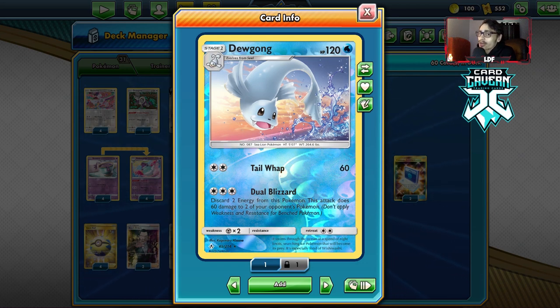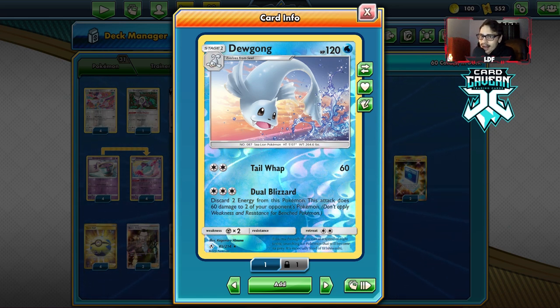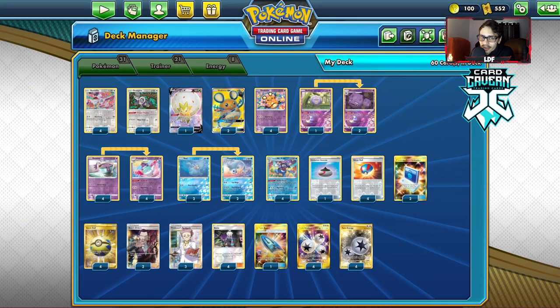Dewgong was honestly one of the best cards in this deck. I didn't use it in the last game against Luke Metal on stream, but I did use it on stream against Blacephalon. There were multiple games where Dewgong was taking KOs. I think I had a game against Baby Blacephalon where Dewgong took me four of my prizes. This card was ridiculously good against Blacephalon.